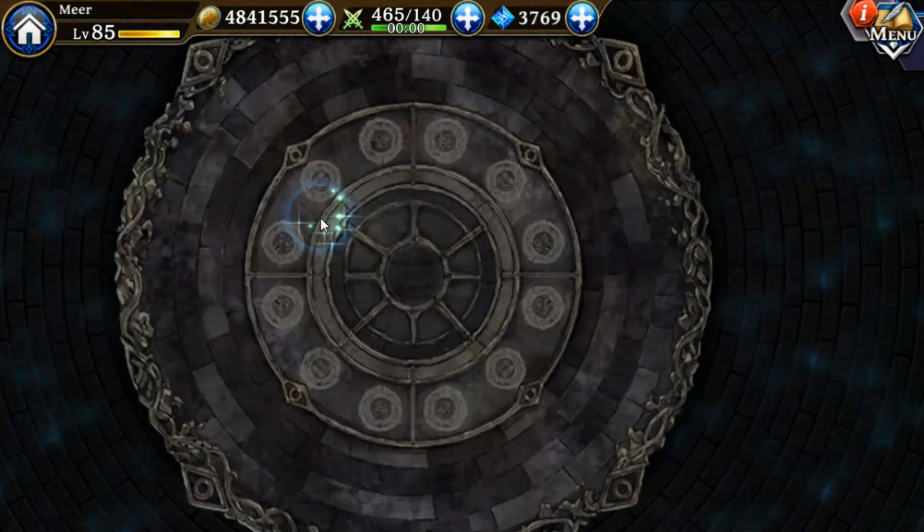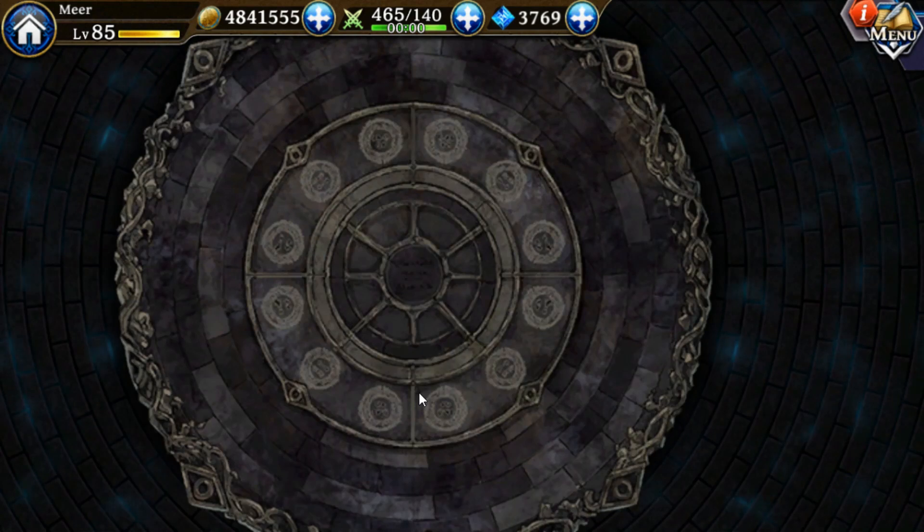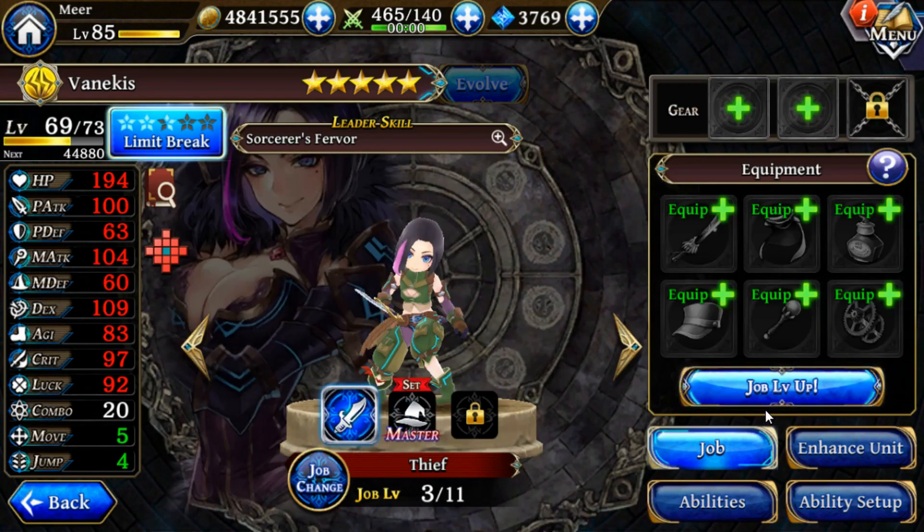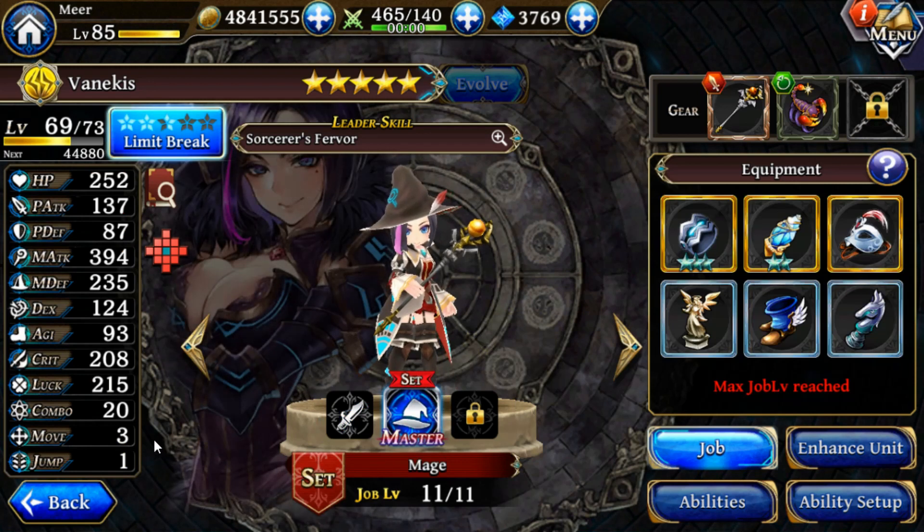Apart from Almira, there's Venechis. Venechis needs job two to be good and job three to shine, and she's not as good as Almira yet. Venechis will be getting a job enhancement for Sage Plus down the line, which makes her a very powerful mage with access to the Enchanter and the Thief subpassive, which gives her Move+1. That's very important for mages, because mages have Move 2 and Jump 1, which is painful to use. So having Move+1 makes her pretty good.